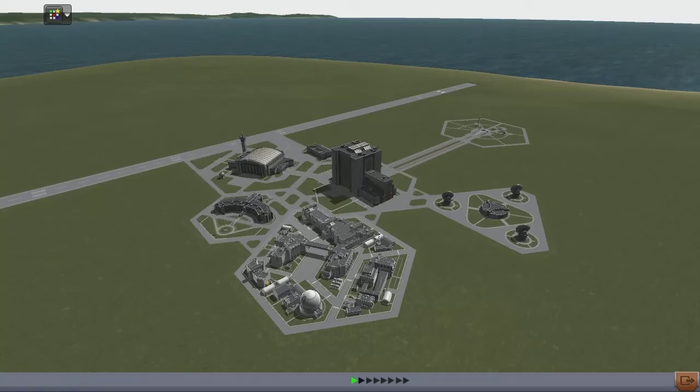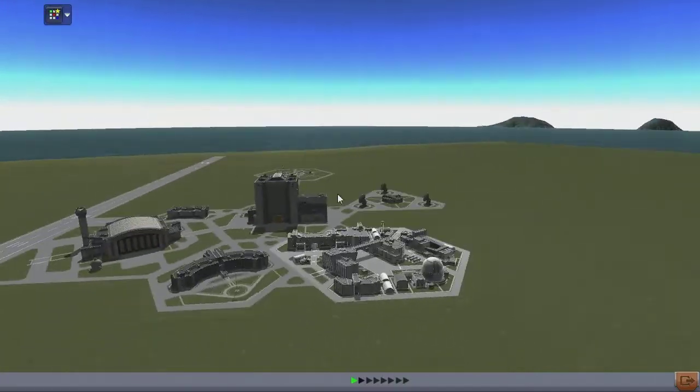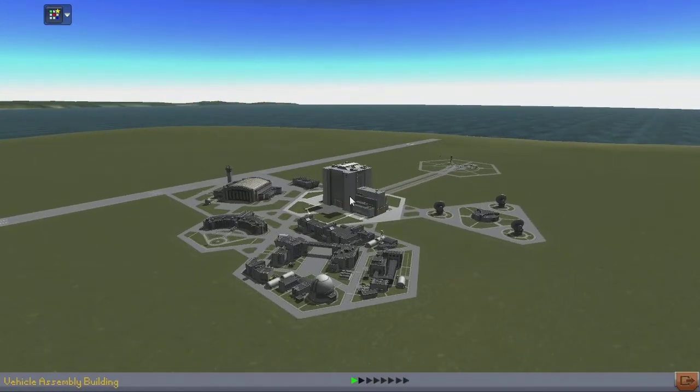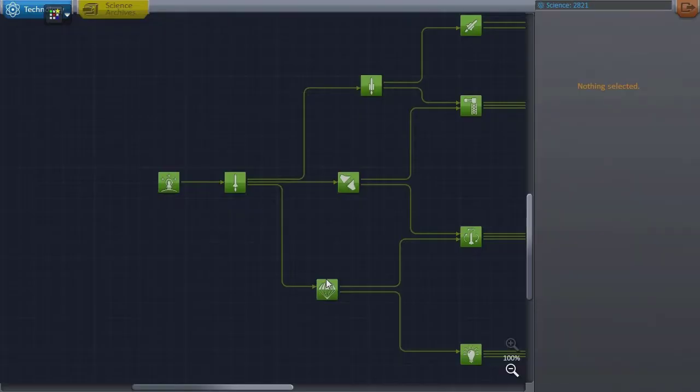Hey guys, welcome back to Kerbal Space Programme, welcome to Season 2: the interplanetary missions, or at least that's my intention anyway. The entirety of last season was pretty much just taking over Minmus — we got ourselves a little refuel depot set up there and then built a little buggy that drove around and did all the science for us. We didn't quite completely finish Minmus because there were things like EVAs and crew reports. Now if we come into the science depot you will see we have a whopping 2,800 points of science to spend.